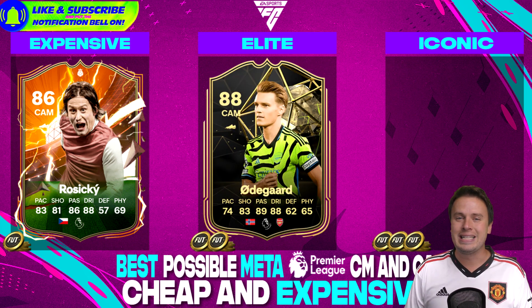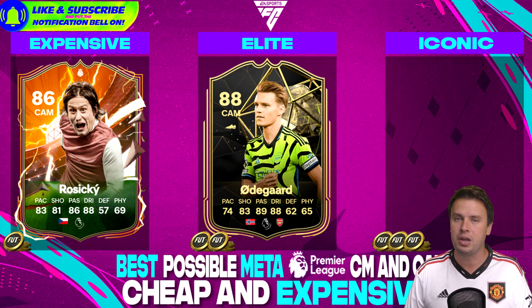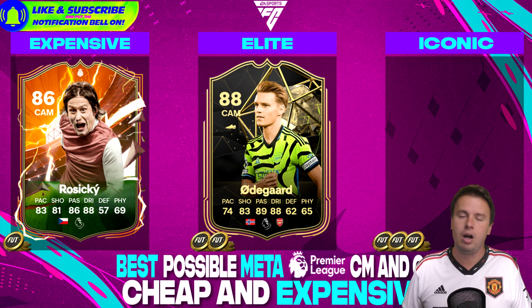Martin Odegaard — the captain of Arsenal already has himself a Team of the Week card, 88-rated. 74 pace is decent, 83 shooting, 89 passing, 88 dribbling. This is the upgraded version of Bernardo Silva, essentially. There is nothing I can say about Odegaard that is not great. He's a five-star skiller and has four-star weak foot. He's a great asset in your squad. He might look like a slow CAM and some may prefer players like Kai Havertz, but trust me — with Martin Odegaard, you've got yourself the ultimate playmaker.